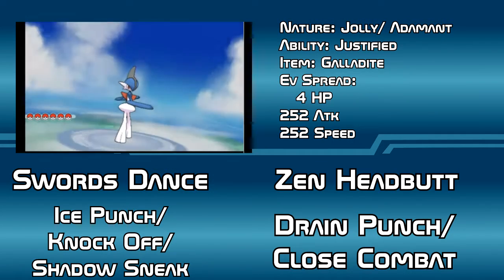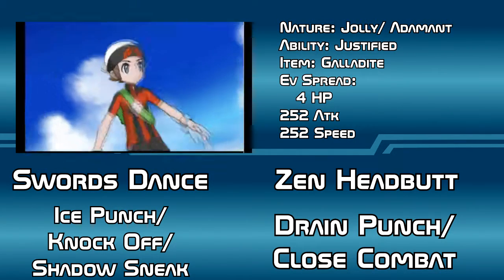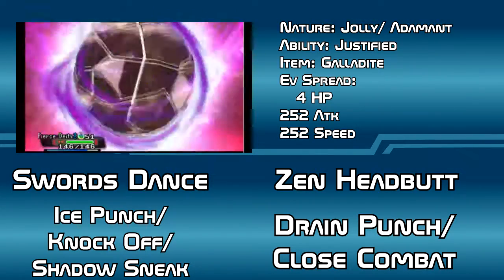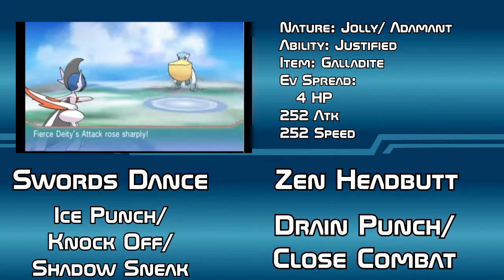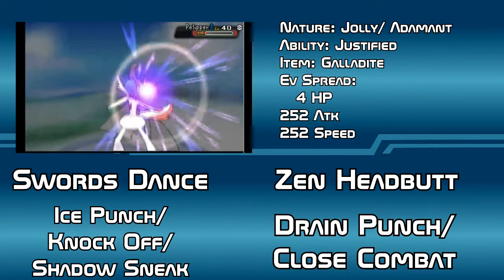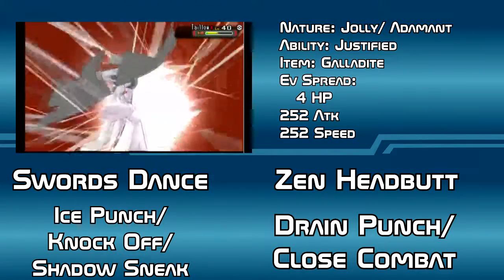Our final set asks for a Gallade with either a Jolly or Adamant nature and the ability Justified. We're going Mega here, so give it the Galladite to hold and spread the EVs to 4 HP, 252 Attack, and 252 Speed. Then give it Swords Dance, either Drain Punch or Close Combat, Ice Punch, Knock Off or Shadow Sneak in the third slot, and Zen Headbutt in the last move slot.